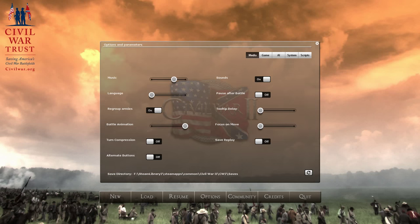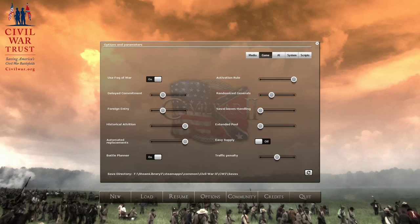Let's go over the options that will affect the game. We have foreign entry on normal. I'm tempted to set that to hard, but as we're going to be playing the Confederate States of America, it's going to be difficult anyway. Small delay on units engaged in battle, that's realistic. Automated replacements I'm going to turn off, as I'm going to manually handle that.